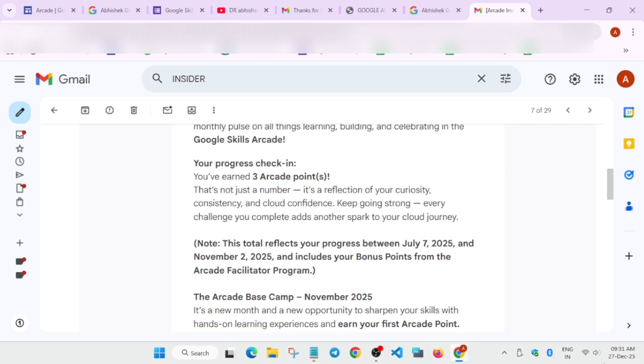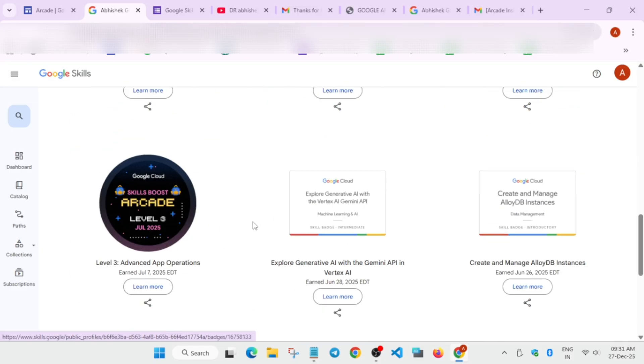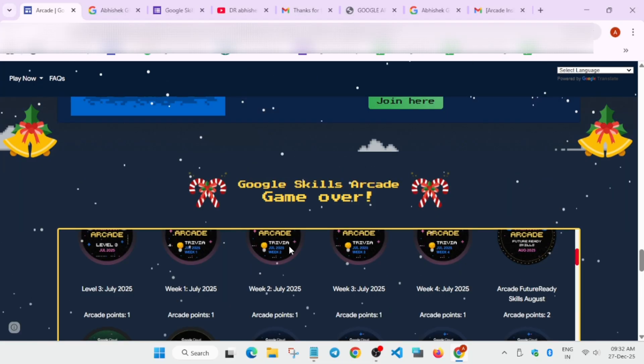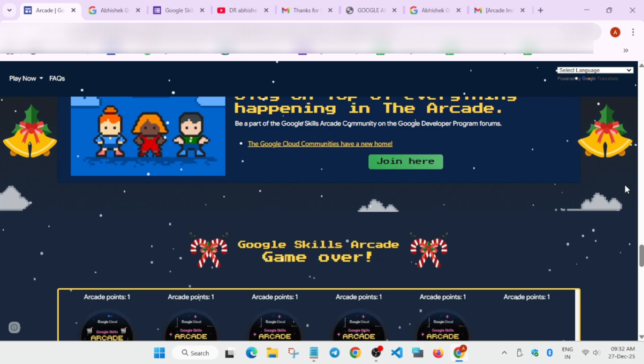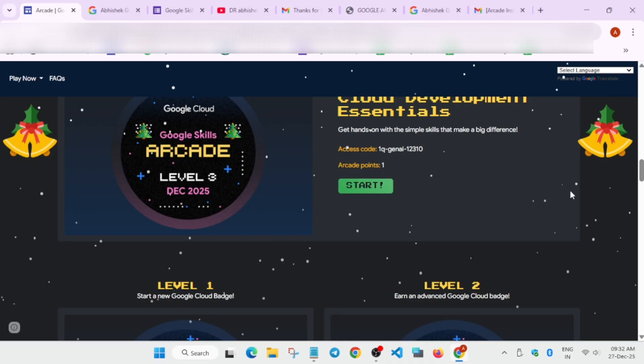For example, if the Insider email covers points up to August 10th and says you have 10 arcade points, then count any badges earned after that date. If you earned one more badge on December 20th or 30th worth one point, your total is 11 arcade points. I'll also make a dedicated calculation video and link it in the description.